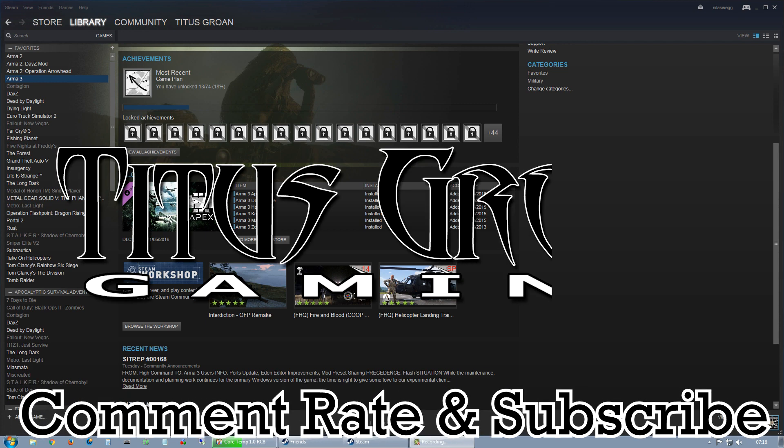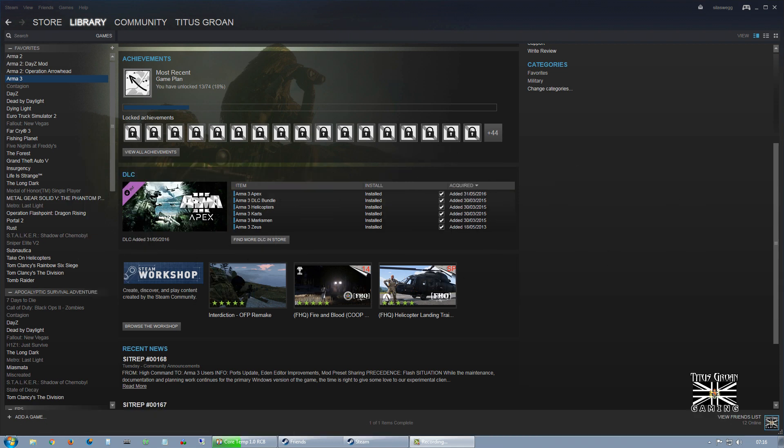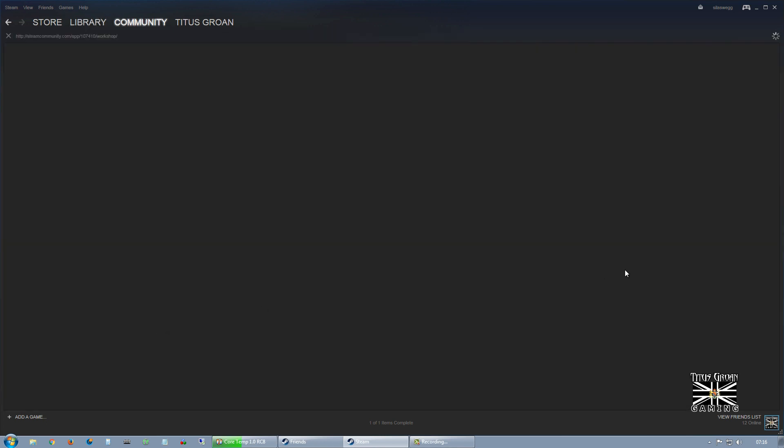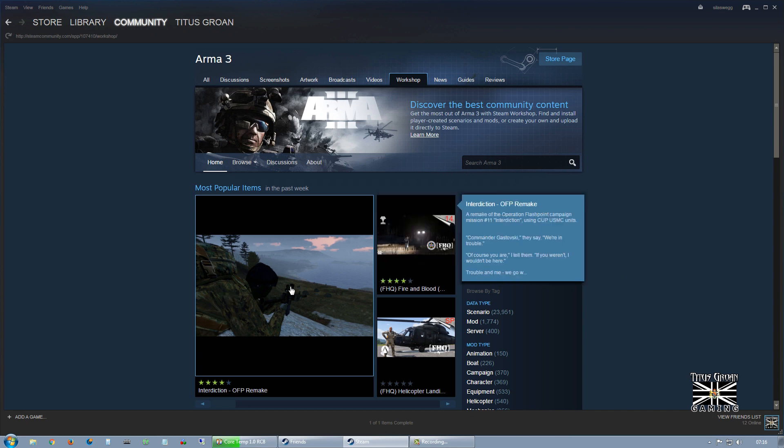Hello everybody and welcome to part 2 of this tutorial. In this video we're going to be subscribing to a mission that has multiple mods needed to play. So we're going to go Arma 3, browse the workshop, and we're going to do this one: Interdiction.